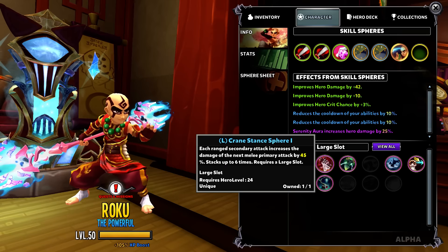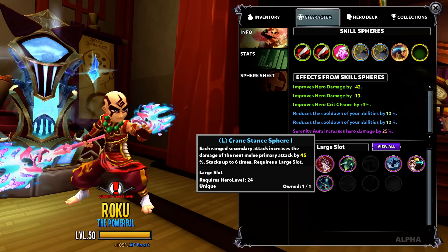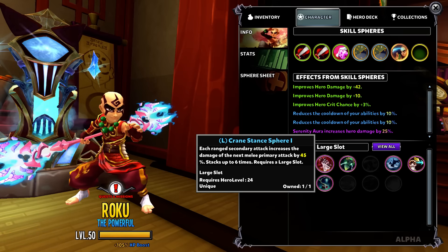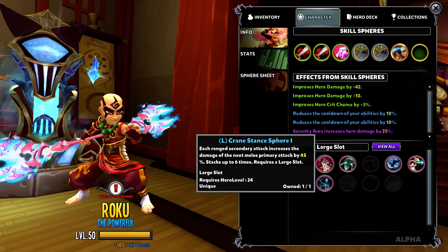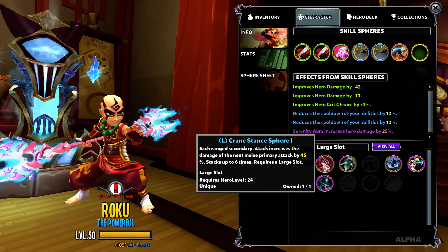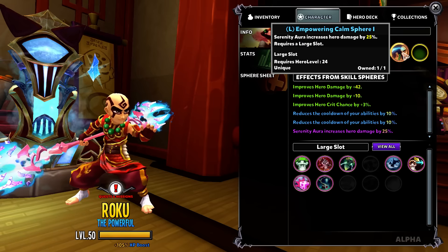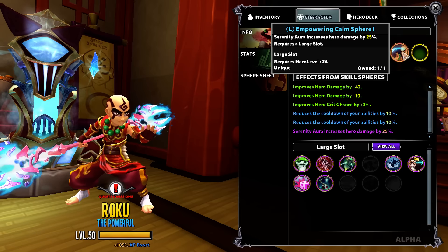I was going to use this other sphere — each range attack increases the damage of the next primary attack. Each melee attack stacks up to six times, so your next fireball or secondary attack will be increased damage. But it only happens for the first hit, so that's why it's not that good. I find that the empowering calm sphere is the best sphere if you want to build around DPS for your monk.